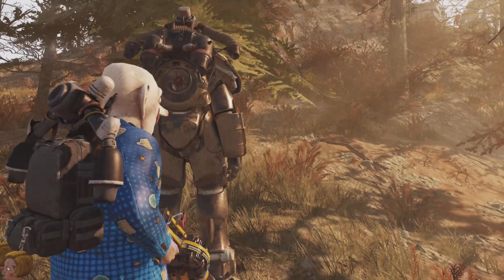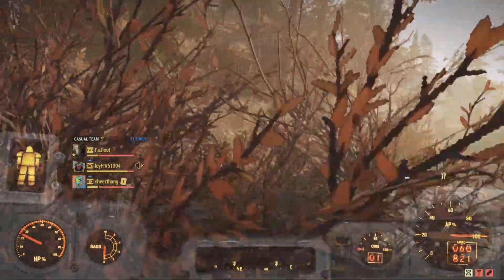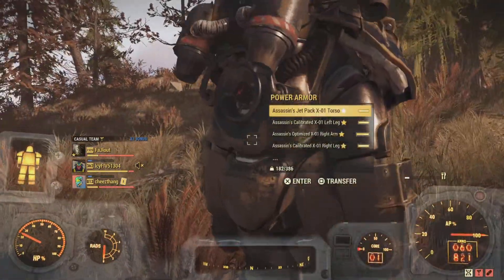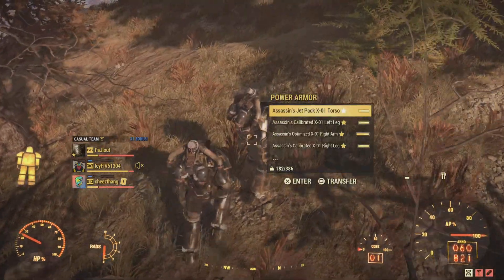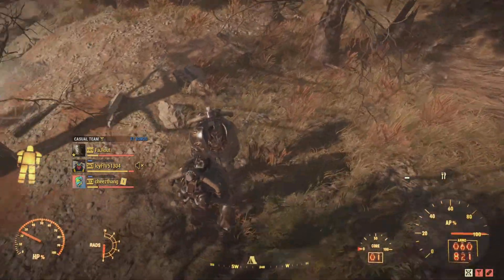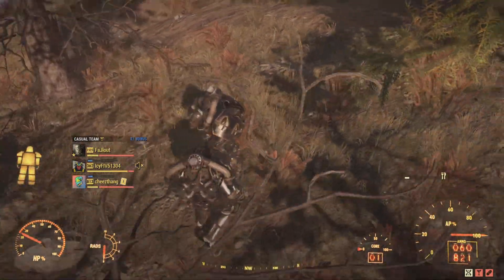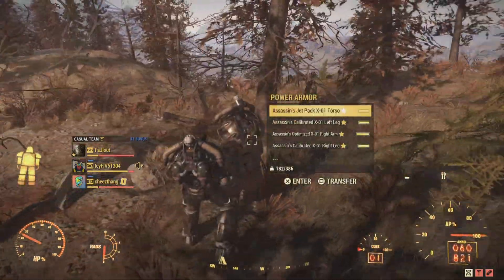Now that you have loaded back into the server, walk over to the place where you had your power armor down, and you should have two exact sets of the power armor — the one that you are wearing and the one on the ground. Now there is a measure in place Bethesda has to remove duplicated power armor; this is called power armor merging.